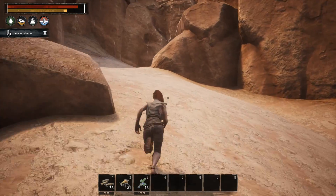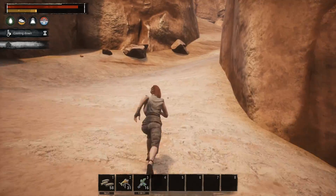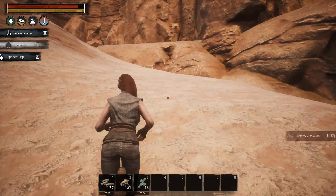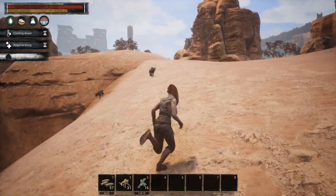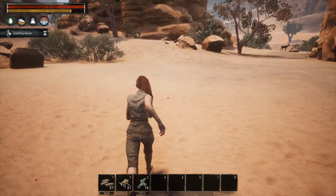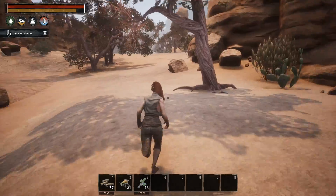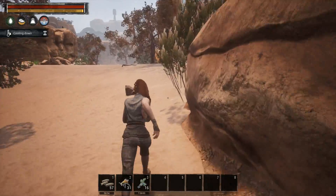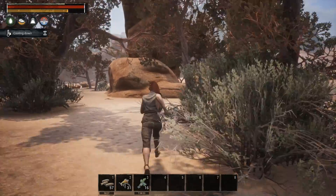Take one more drink, grab a few more berries. Now we'll run up this way — it's pretty much a straight shot. There are a few imp dudes, but you can actually do this without any aggro issues. I got hit because I wasn't paying attention to my location. There are hyenas right there, so hug this rock. The imps aren't a big deal unlike the hyenas, which will pretty much kill you.